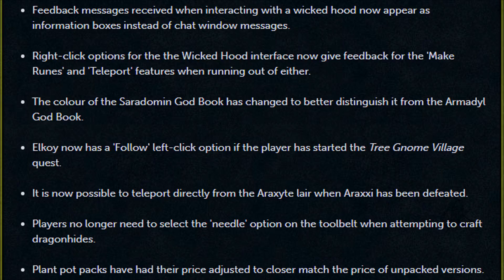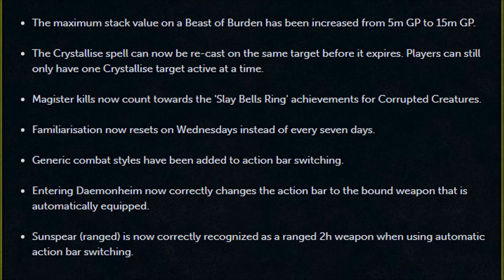Right-click options for the Wicked Hood interface now give feedback for the Make Runes and Teleport features when running out of either. The color of the Saradomin Godbook has changed to better distinguish it from the Armadyl Godbook. Elkoy now has a follow left-click option if the player has started the Tree Gnome Village quest. It's now possible to teleport directly from the Araxyte Lair when Araxxi has been defeated. Players no longer need to select the Needle option on the tool belt when attempting to craft Dragon Hides. Plant Pot packs have had their price adjusted to more closely match the price of unpacked versions. The minimum stack value of a Beast of Burden has been increased from 5 million GP to 15 million GP. The Crystallise spell can now be recast on the same target before it expires, though players can still have only one Crystallise target active at a time.